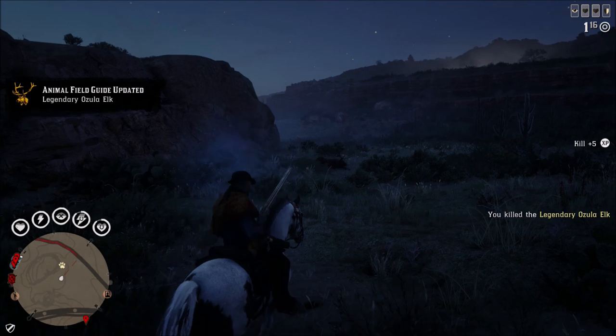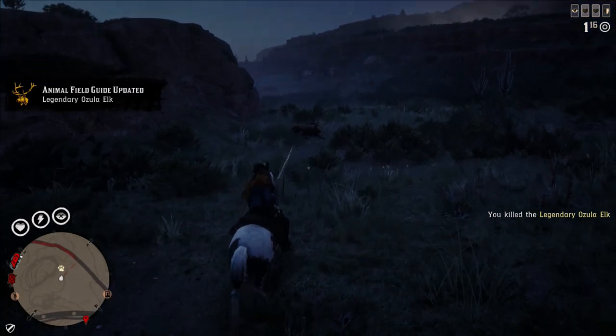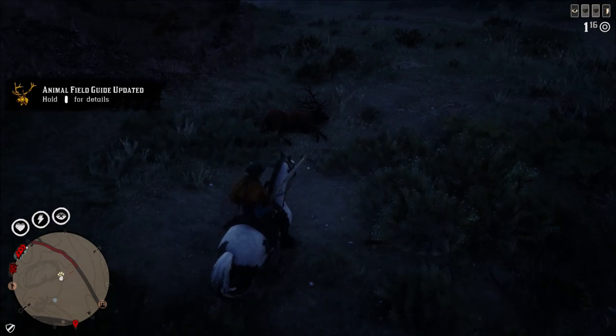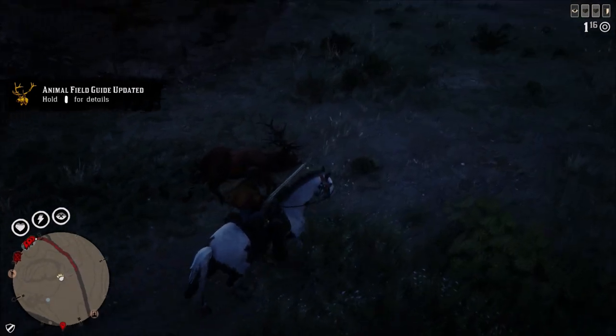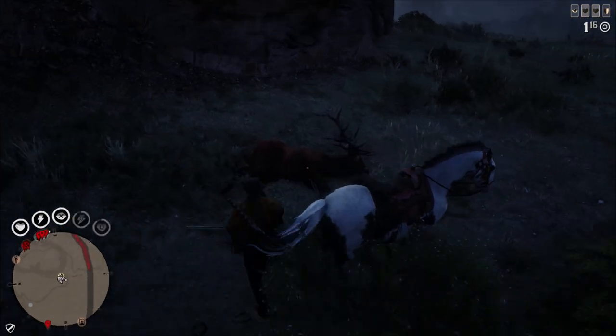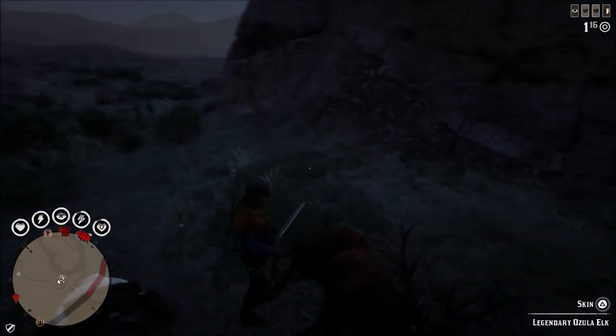I guess I can say the elk hides are probably my personal favorite. There are so many cool looking coats that Gus can make for you with all these different legendary animals that are available. It's kind of hard to decide what my favorite is, but there's something about these elk hides I really like — this one in particular is really, really nice looking.